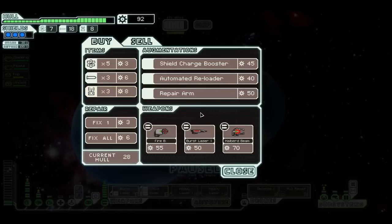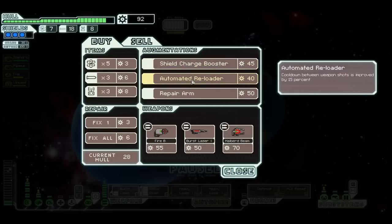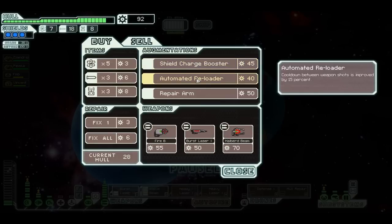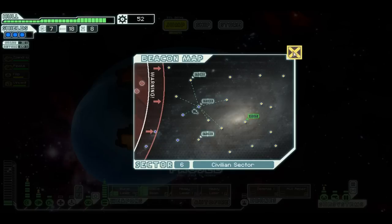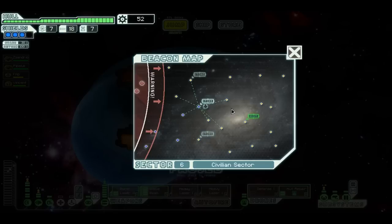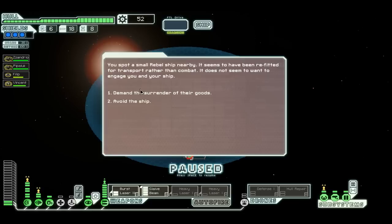He's an arms dealer — he had a store too? Bonus! That automated reloader and the shield charge booster are really tempting me. I have nothing to sell this time. I would like that glaive beam to charge faster — I'm going to buy that automated reloader. I still have one more slot, but I won't buy the other one. I want to save and upgrade so I can get these heavy lasers online as well. Let's get my free repair here. I don't know if you guys have ever seen that hull repair drone trick, but I am loving it.